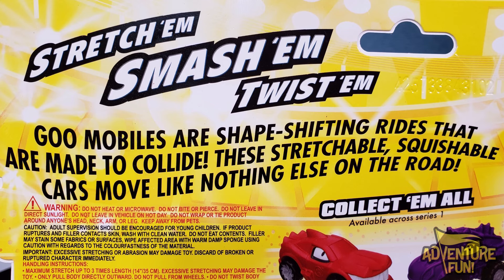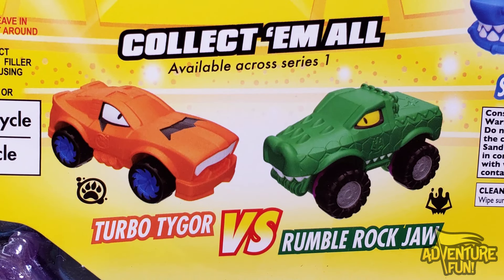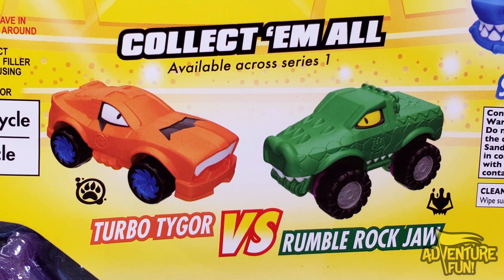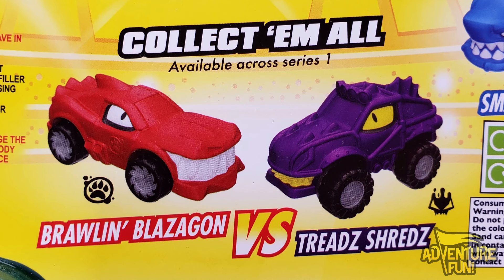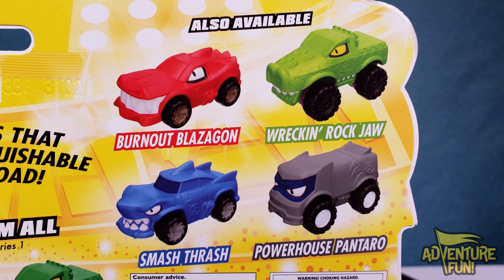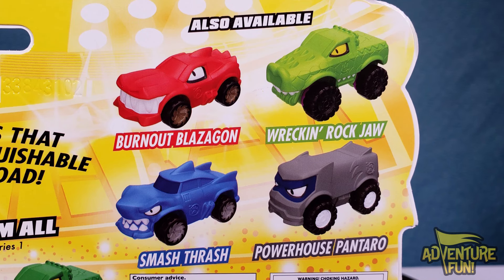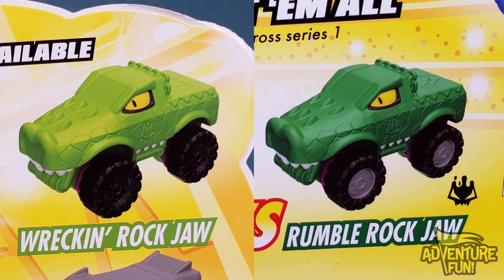These stretchable, squishable cars move like nothing else on the road. It says to collect them all, but as far as the Versus packs go, you got the Turbo Tiger versus Rumble Rockjaw and the Brawn Blazagon versus Tread Shreds. And then there are four that come in single packs: Burnout Blazagon, Wrecking Rockjaw, Smash and Thrash, and Powerhouse Pantaro. What's interesting is you get the Rockjaw in both the single and the Versus pack, but in the Versus pack he's a little bit more of a green lean machine.